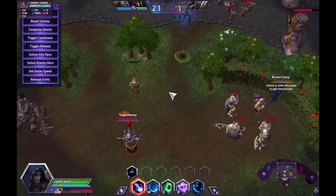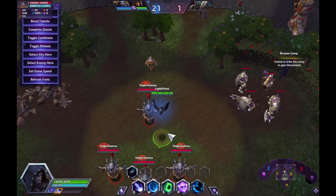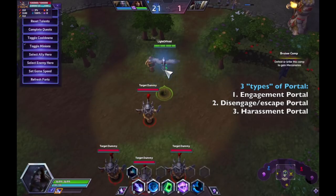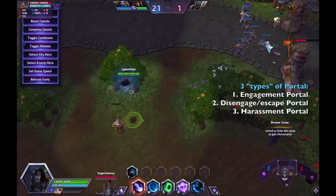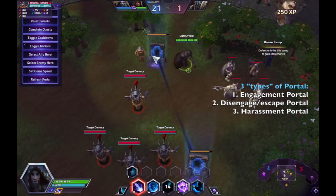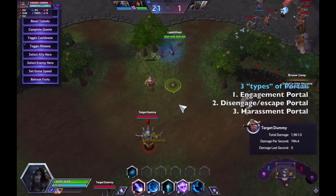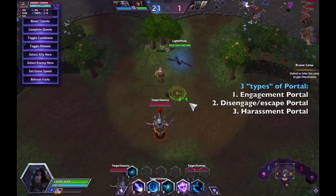Medivh's last basic ability, Portal, is probably one of the more difficult abilities to use in the game. I'm going to make portal usage very simple and easy. There are three types of portals. Number one is Engagement Portals — if your allies are here, you pick an isolated target on the enemy team and simply place a portal there, allowing your whole team to teleport in to attack that target.